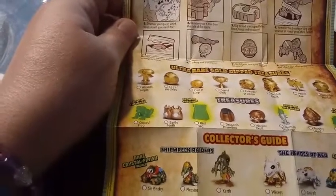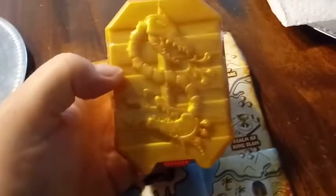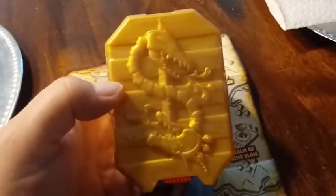It says discover your quest — which treasure will you find? We're not sure how we know what our quest is. The box is really cool, guys — it's a gold box and it has a dragon on it with a sword. This is pretty awesome. There are different lands on here.